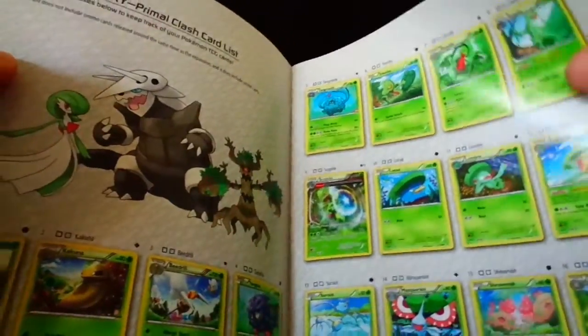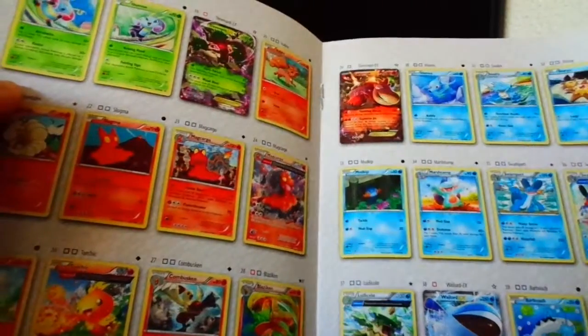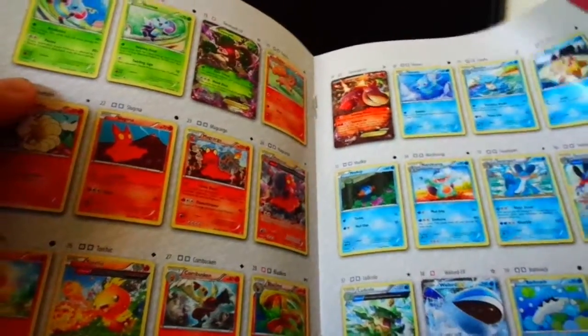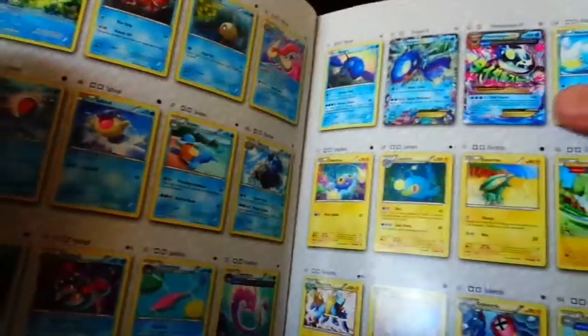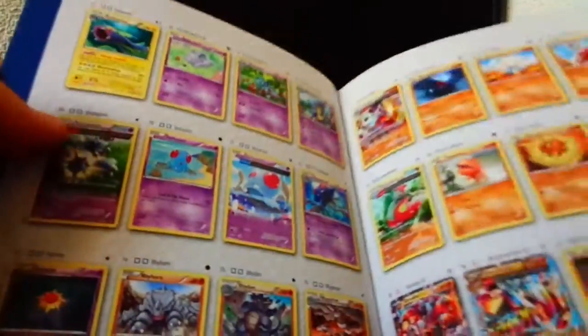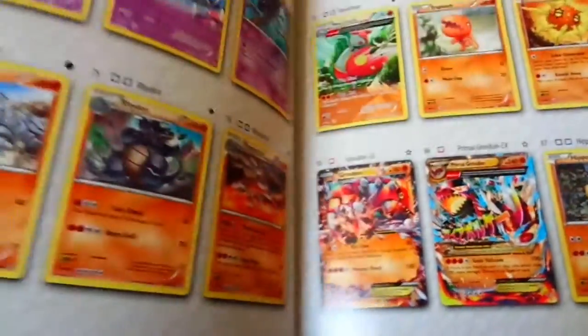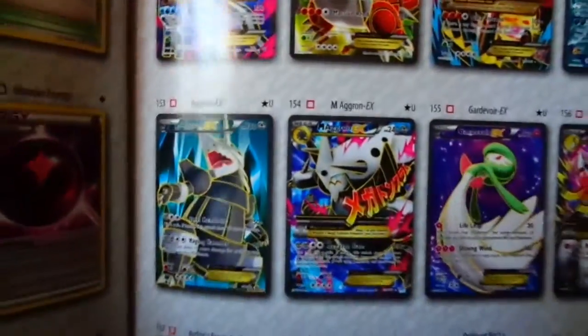There's the card list - we got Camera EX which I pulled last time, Wailord EX which I didn't pull, and Trevenant which I also didn't pull. Then the Kyogre EX and the Primal one, and then the Groudons. We got the Sharpedo, Glalie, Mega Aggron, and something else, and then we got all the trainer cards and the full arts - look at this!